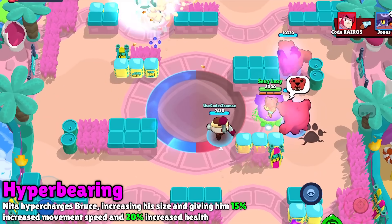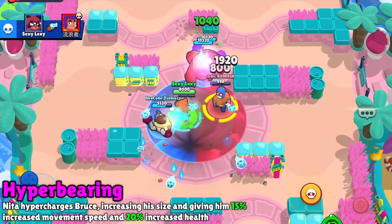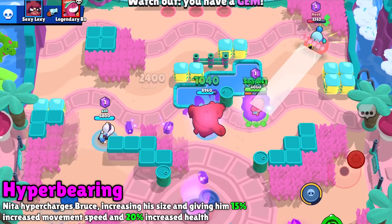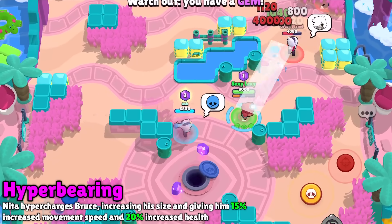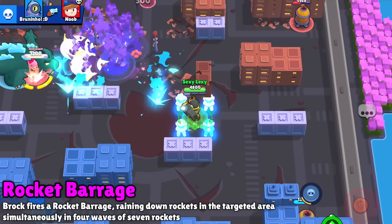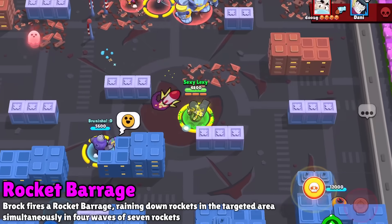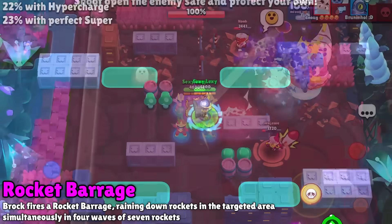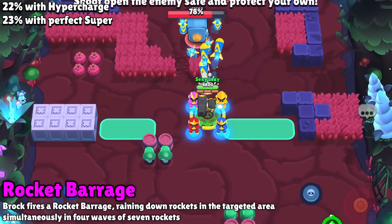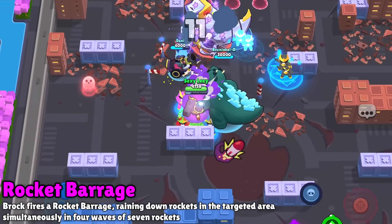Next up is Nita — a super fast Bruce with over 10,000 hit points is nothing to scoff at, but it's probably going to get targeted down really quickly, and unlike Jesse's turret Scrappy, it can't attack from a distance. So it'll apply some pressure but it's just kind of average. For Brock, the hypercharge looks great visually — it's probably the coolest one of them all — but honestly it's barely stronger than his normal super, with each rocket only dealing 500 damage. On a high safe, his normal super deals 21% damage, while his hypercharge super only deals 2% more. The rockets need to do more damage before it's a truly great one.